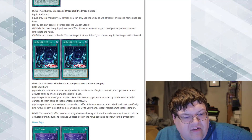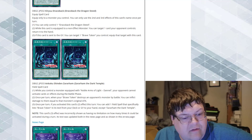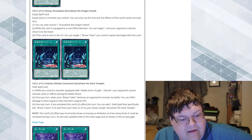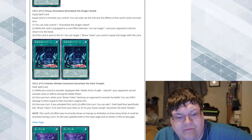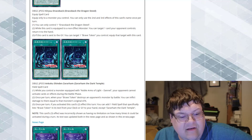Our field spell: Zarzom, the Dark Temple. While you control a monster equipped with Noble Arms of Light, your opponent cannot activate card effects during the battle phase. Once per turn, when your Brave Token destroys an opponent's monster by battle, you can inflict damage to your opponent equal to that monster's original ATK. Once per turn, if you activated this card's second effect, you can add one field spell that specifically lists Brave Token in its text from your deck or graveyard to your hand. Getting some Dream Mirror vibes here and I don't really like that.